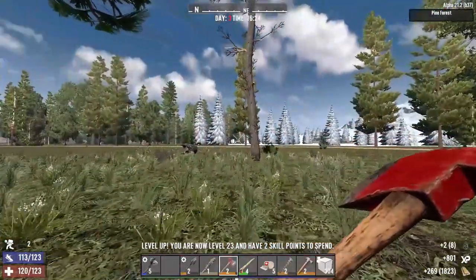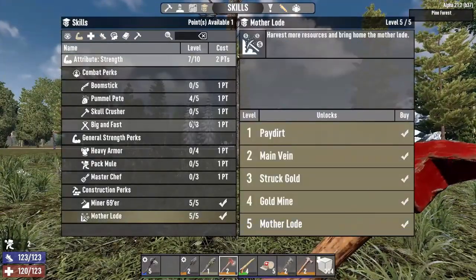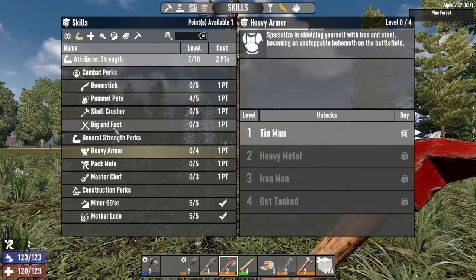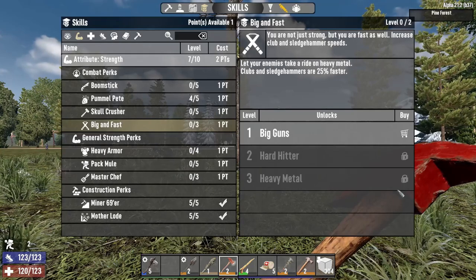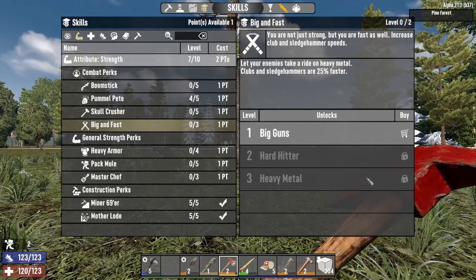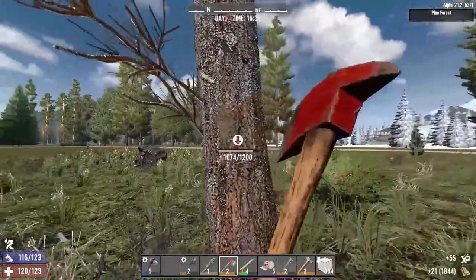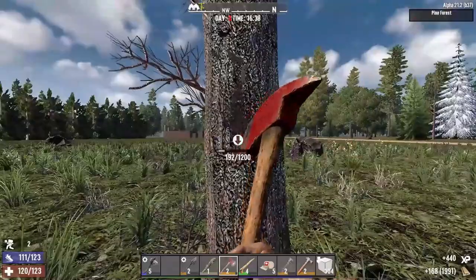I also just finished crafting my iron hatch. I keep moving around while cutting trees because I'm also playing a Darkness Falls series - used to having to do that to increase my athletics level - but this is vanilla, we can stand still, we can be patient. Maybe two more trees and then finish building the back of the base. Timber! Level up - oh wait, I had another level up before that. We'll put a point in Mother Load. Now Pummel Pete is finished.